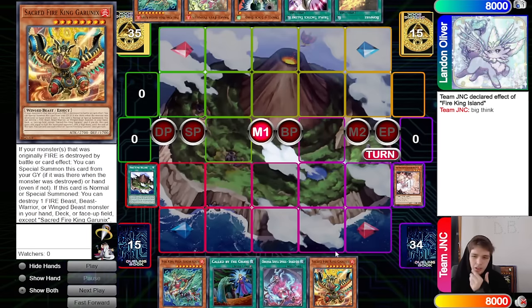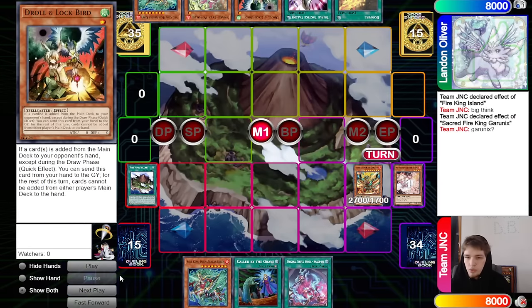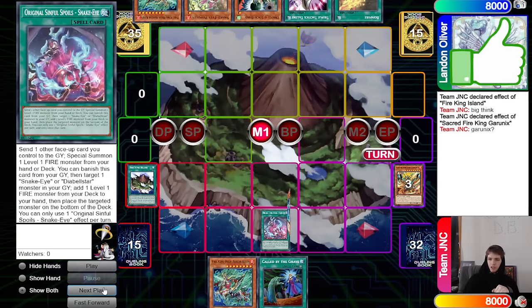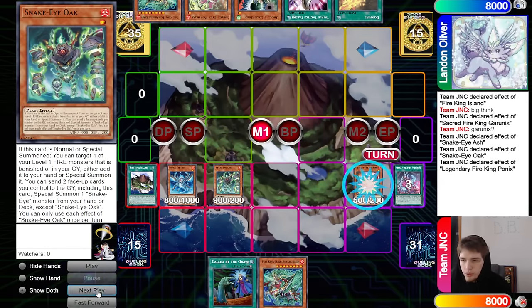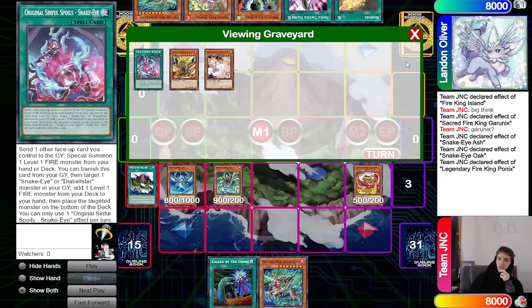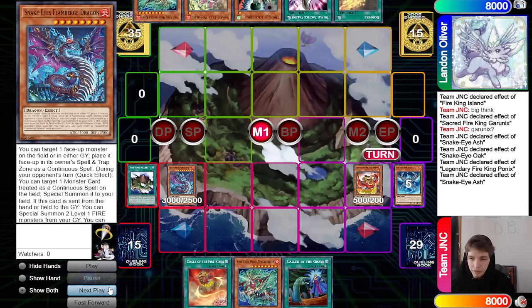Summon Garunix. The opponent didn't drop Droll — if they had Snake Eyes you'd think they'd start with it, but they have Original here. Destroy Ponix, Original Sun summons Snake Eye Ash, search Oak, normal Oak, Oak brings out Ponix. Maybe the opponent should have just cut their losses and dropped Droll after Snake Eye Ash search. Ponix searches Circle, then Snake Eye Ash plus Oak brings out Flame Burge.